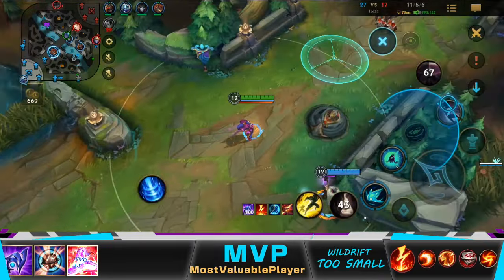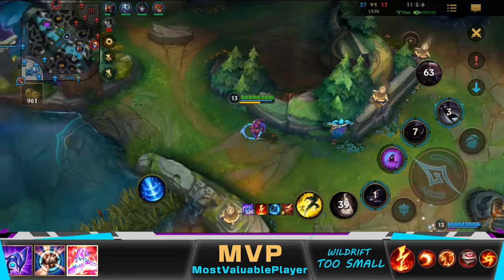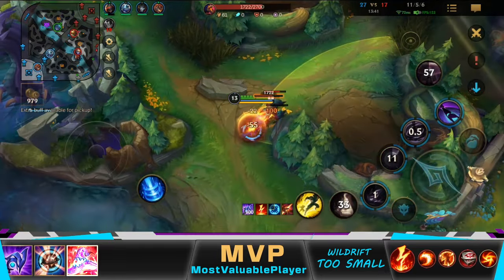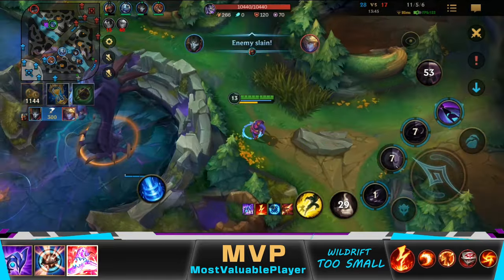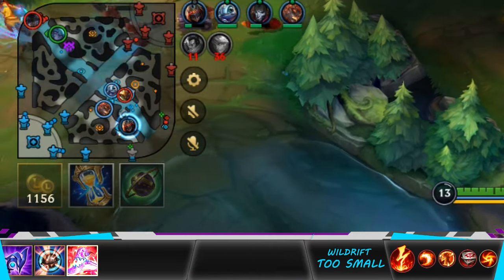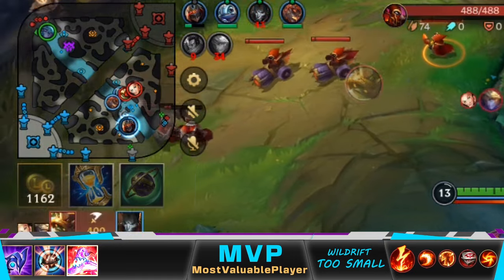Now I help Jhin push the mid wave because he shouldn't do that alone since Rammus can jump on him quickly and kill him very easily. So now there is nothing to do, but instead of just sitting still, I go farm Rammus' red side jungle, and if I see Nidalee continue pushing, I'll rotate to her and kill her. Unfortunately, while I was going, Rammus engaged on my team — I should have seen this coming to stop him, but now it's too late.